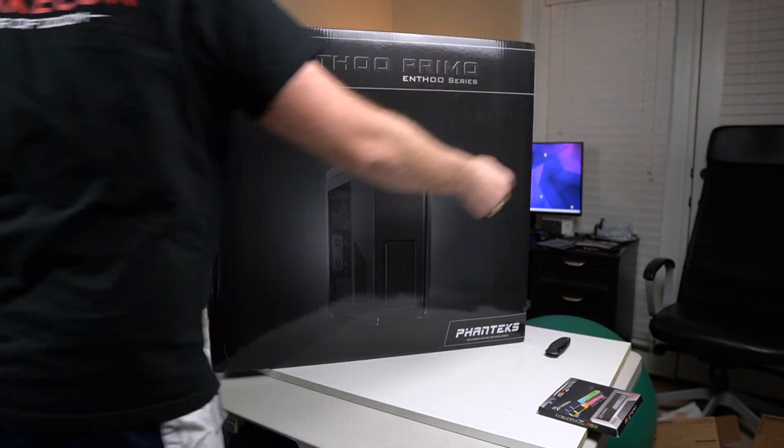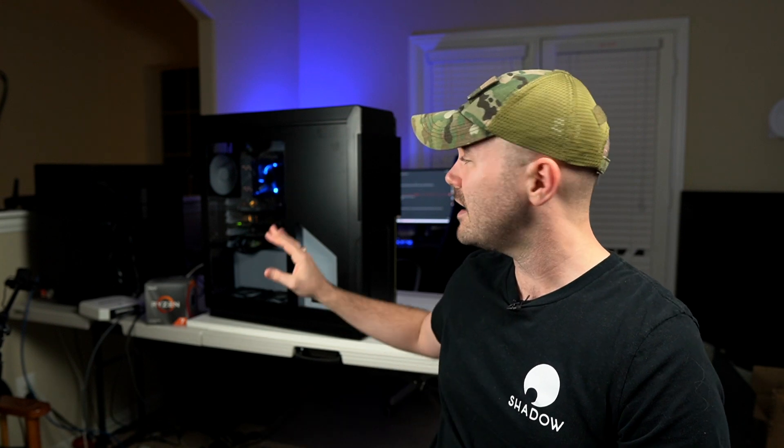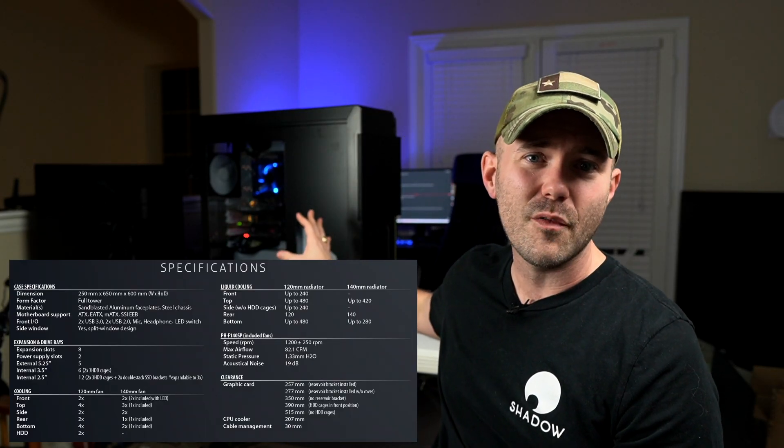Unfortunately my NAS box is running an old Antec 300 case — it's an oldie but a goodie — but unfortunately it only has three 5.25-inch external drive bays, which just won't fit all these new enclosures. So I went on Newegg looking for cases with four or more external 5.25-inch drive bays. I did find another Antec case but it was just boring and had 92mm fans on it — who uses those? So I went ahead and splurged: we went with the Phanteks Enthoo Primo. It's got five external 5.25-inch drive bays which is perfect for our solution, and this full-size tower has so many internal 3.5-inch drive bays it's completely overkill — but that extra room means plenty of space for expansion.